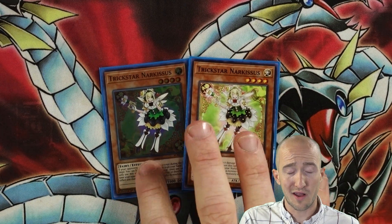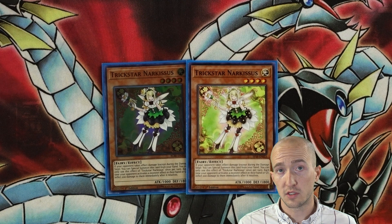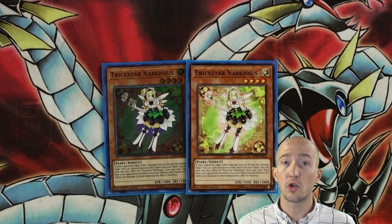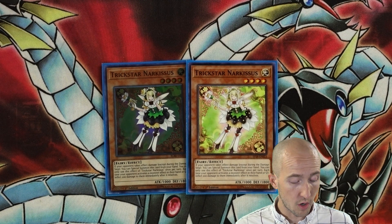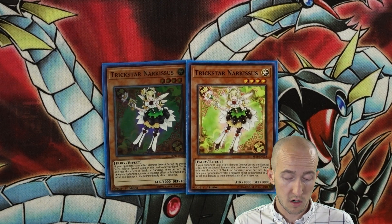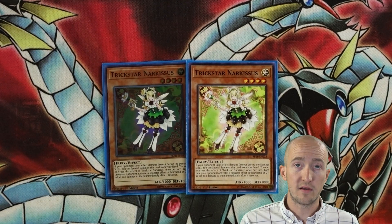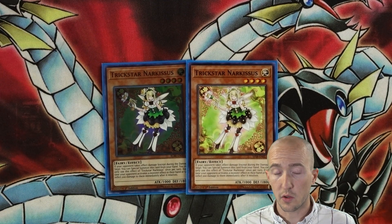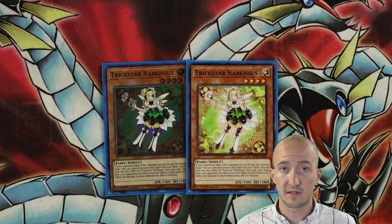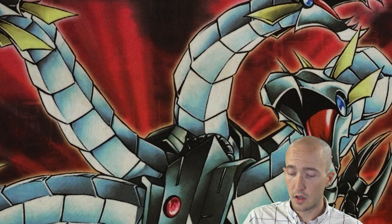Two Narcissus — one holo, one common unfortunately. If your opponent takes effect damage, you can Special Summon this card. Usually you're going to do that on your opponent's turn, but with cards like Trickstar Devardus you can have your opponent take some damage on your turn. Licorice and Card Destruction also allow that too. Trickstar Narcissus is just an extra good extender to get another card on the field.